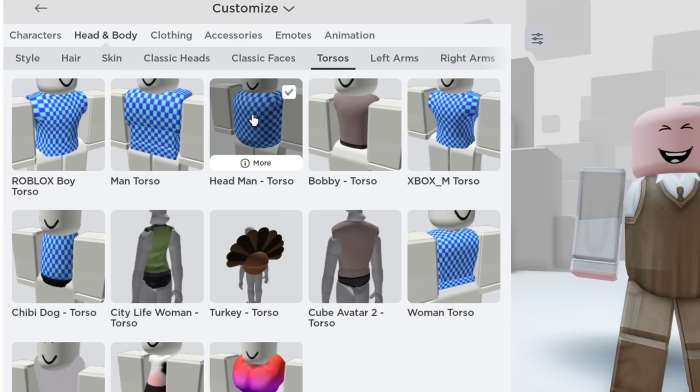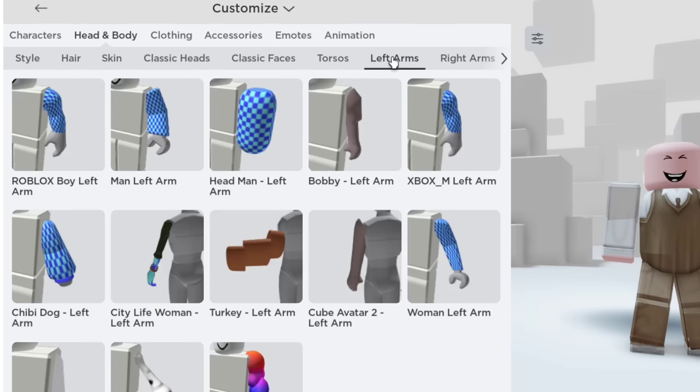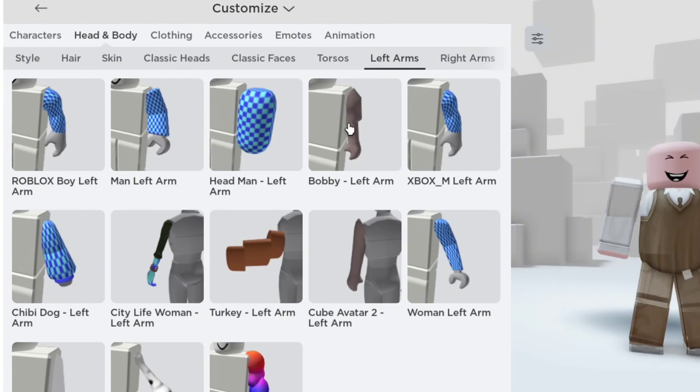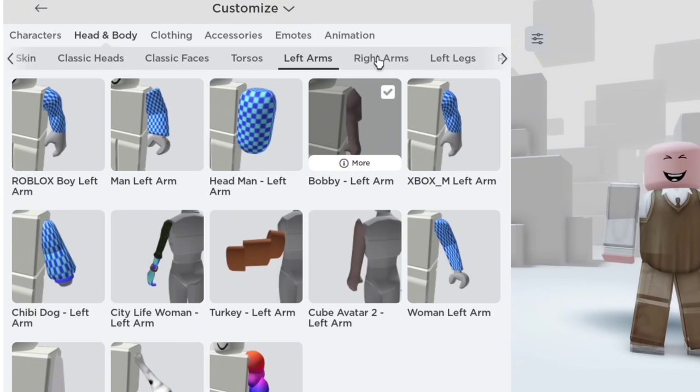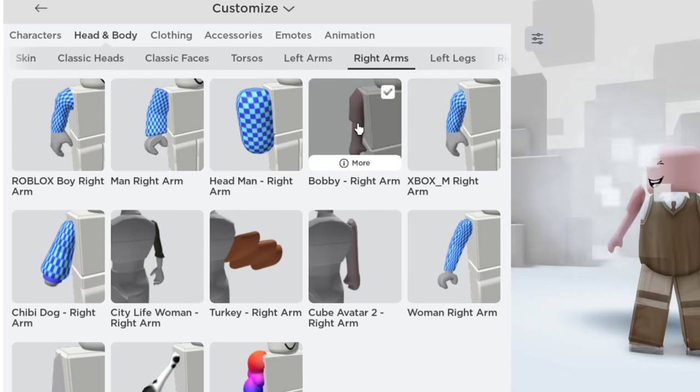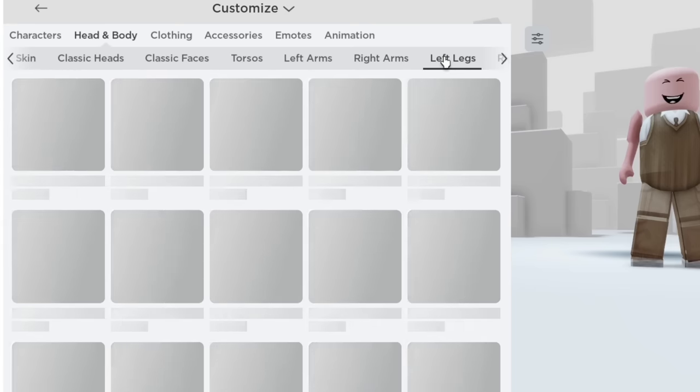Next, go to left and right arms and use the Bobby arms. Then go to left and right legs and use the cube avatar legs.